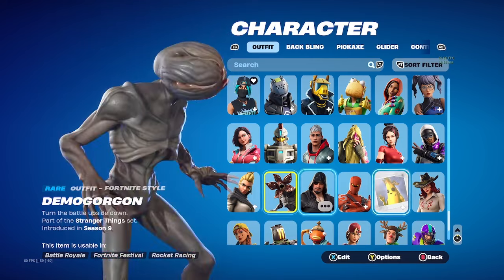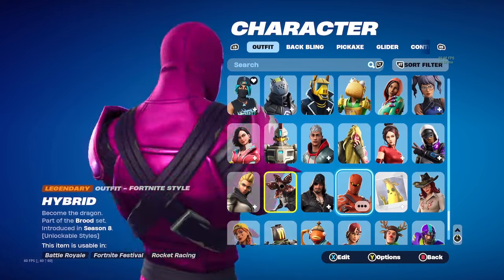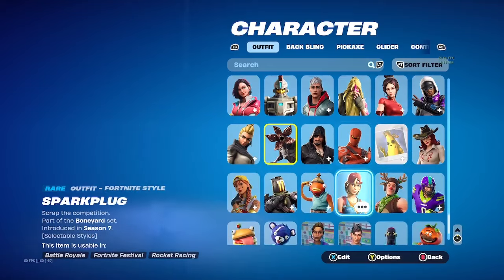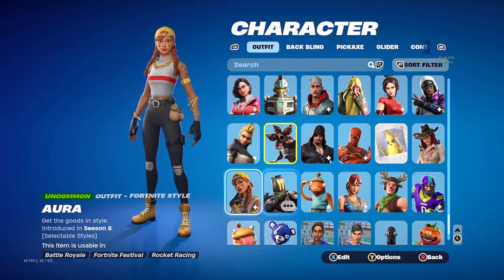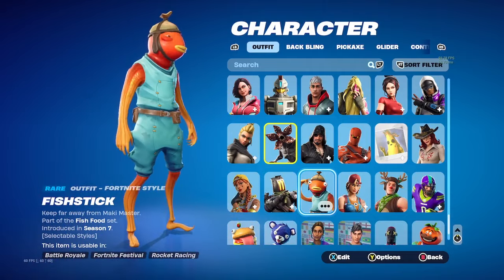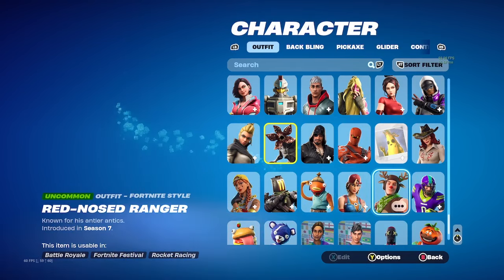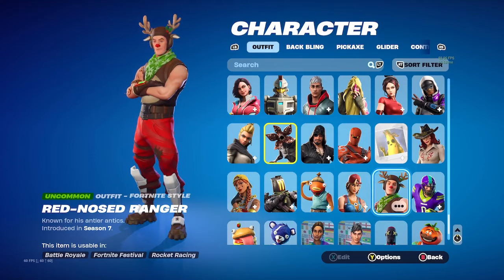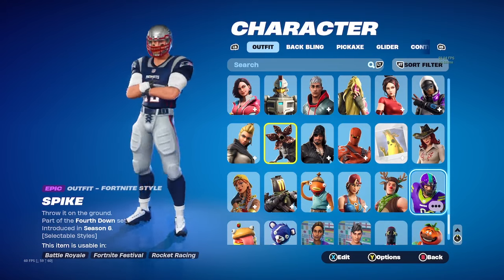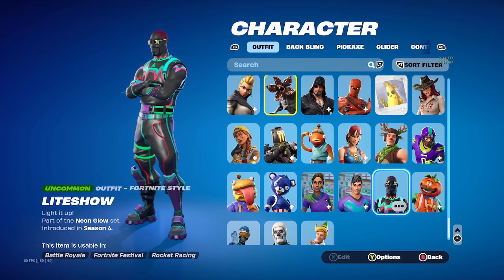Season 8 was the only battle pass I didn't get maxed out — I started in Season 7, so 7 and 8. We got Aura. Kitbash — I don't know why I bought this. Fishstick. Sparkplug — I just recently bought this. Click skin. Red Nosed Ranger. One of the football skins — gotta use Tom Brady though. Tomato Head, Light Show.